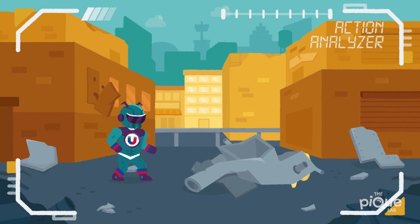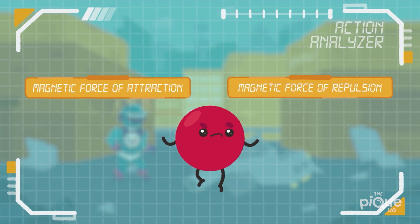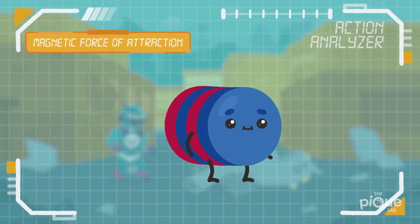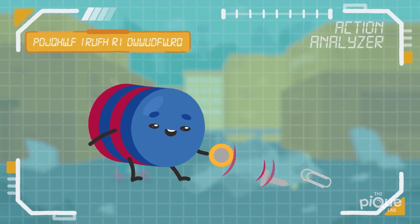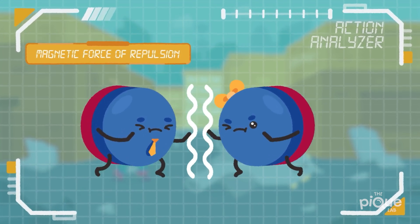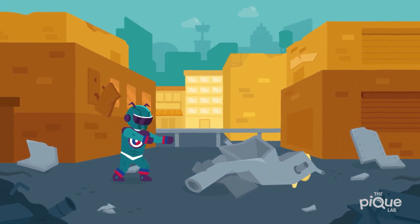Amazing! The analyzer has already figured out a solution. Magnetic force has two types: magnetic force of attraction and magnetic force of repulsion. Magnetic force of attraction occurs when unlike poles of two magnets facing each other attract one another — it also attracts objects made of magnetic materials. Magnetic force of repulsion occurs when like poles of two magnets facing each other repel one another. To free him, we have to use the magnetic force of attraction. Knowing this, let's carefully get all that metal off of him.